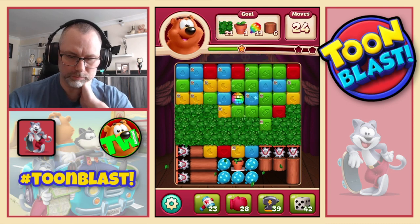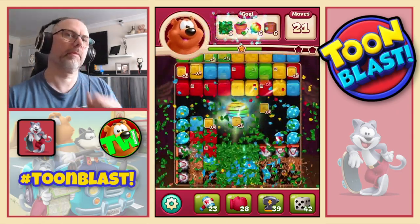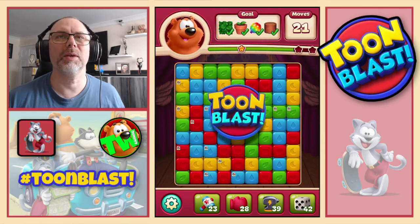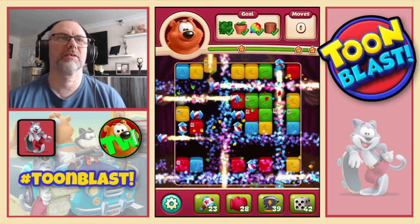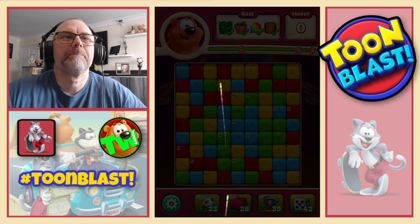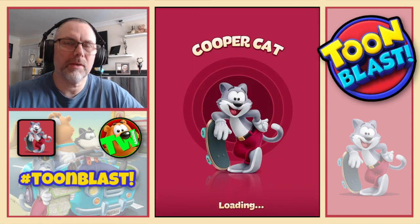Now we're just doing as much damage as we can. Disco ball — double disco means a party. Nice — 21 moves left and we complete the puzzle. If that doesn't get us three stars — which it does. Confirmed three stars.